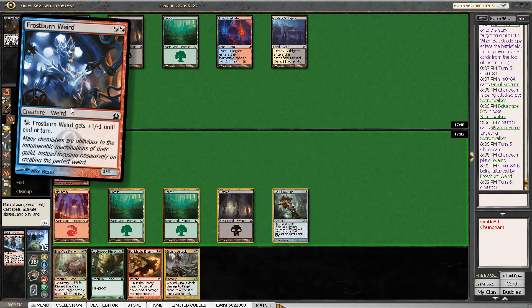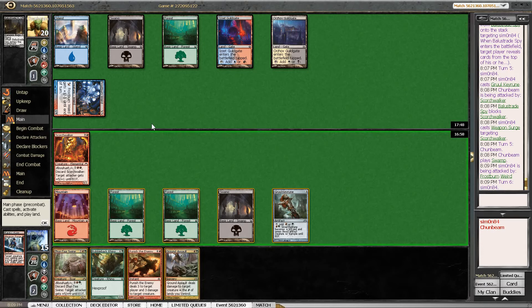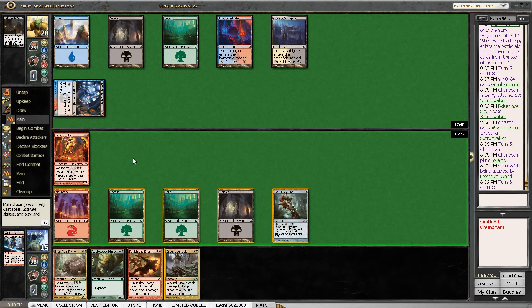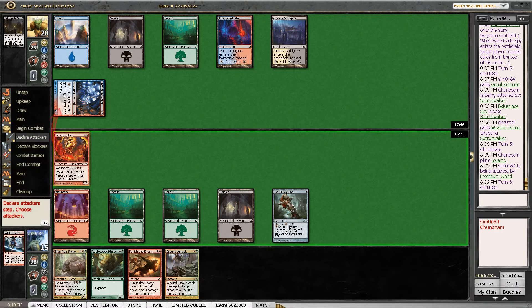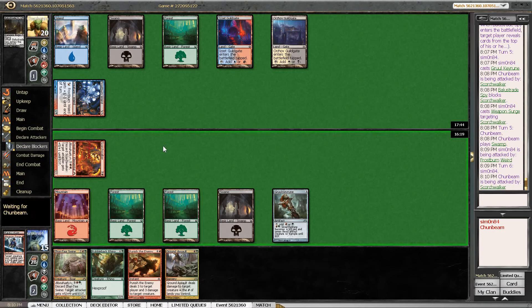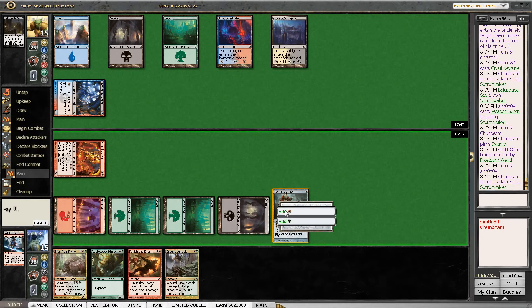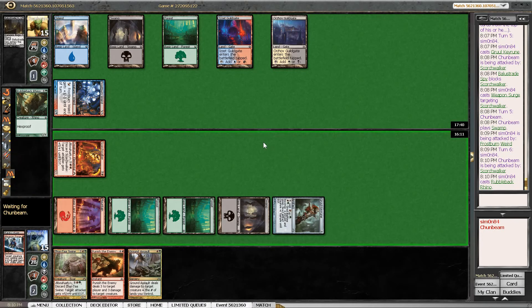We do have a Ground Assault, so that gives us a way to deal with Frostburn Weird and leave our opponent with nothing basically. But we can't activate Gruul Key Rune and play Ground Assault at the same time — quite the disadvantage. I fully expect the Scorch Walker to die if we attack, but I think we just see what happens and then try to play Rubblebutt Rhino. Alternatively we can play the Rhino first — because if it's an Essence Backlash, even then I think we attack with Scorch Walker, because Frostburn Weird deals one damage and the Scorch Walker just deals five. I think we can afford to attack here even if he has a counterspell. Most counterspells aren't even that bad for us, but if it's actually Mystic Genesis, then that's just the way it is — we don't have the tools to play around Mystic Genesis, which would be an incredibly greedy card in his deck.